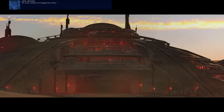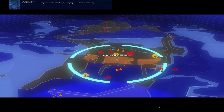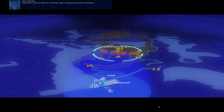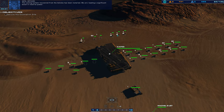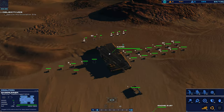All units, prepare to engage the enemy. Substantial resource deposits confirmed. Begin salvaging operations immediately. The cooling system recovered from the Ashoka has been installed. We are reading a significant boost in reserve power. Advance to mark CUs.